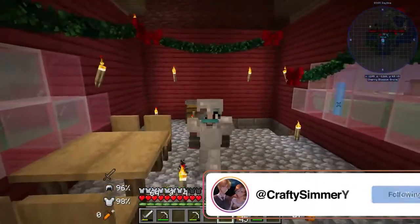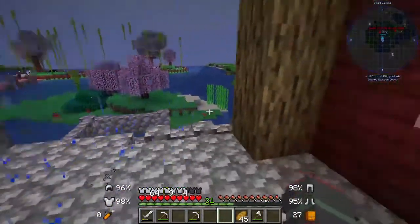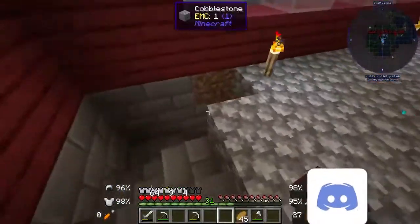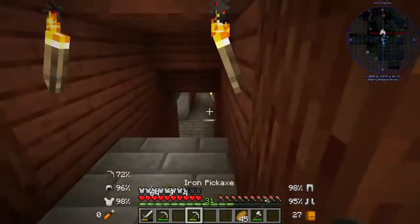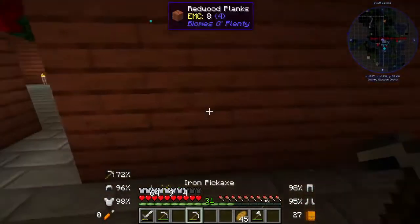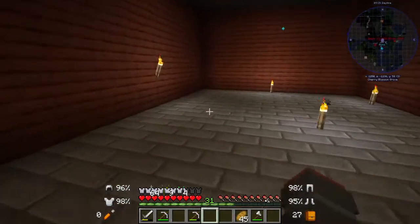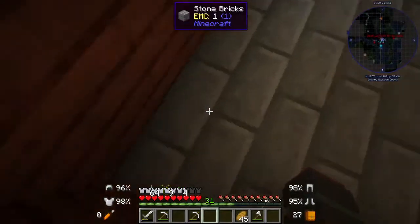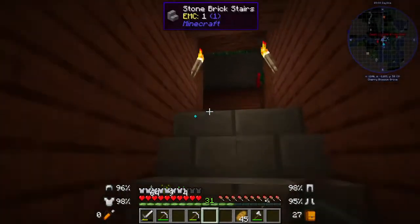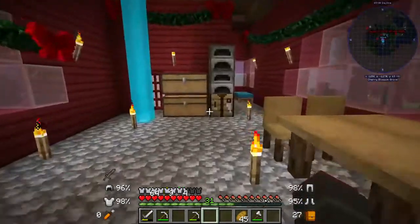Today we're going to learn how to do the botany ones, because we're going to see if the botany ones will actually support mystical agriculture, because Iggy doesn't want to manage a big farm. Over the last few parts I've been working down here to add on to the space. I think this room is actually going to be our agriculture room, and we might have to add multiple levels just because of how much there is to make. I've got the prosperity shards and wheat seeds and that's where we're going to start.